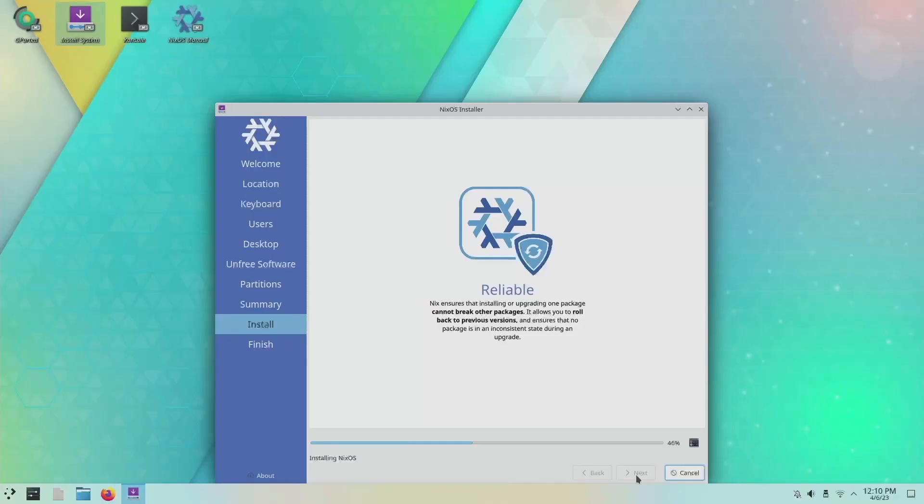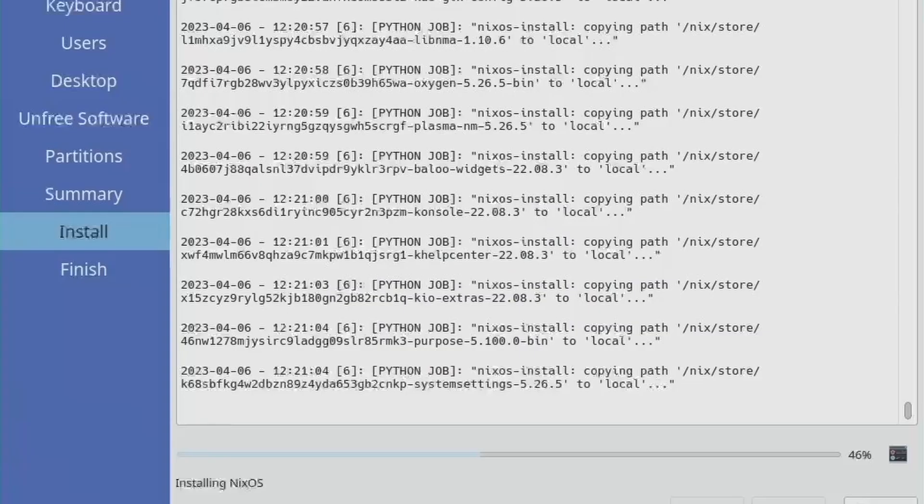It felt pretty long, especially when it reached 46% — it stuck there for more than 10 minutes. The good thing is there is a terminal button, so I was able to see that it was not actually hanging. With the installation out of the way, let's do the reboot.